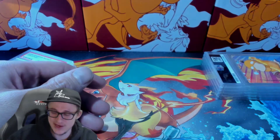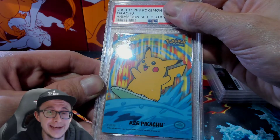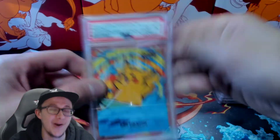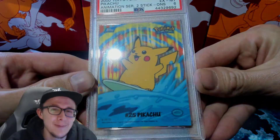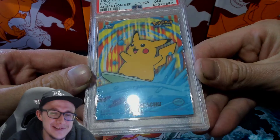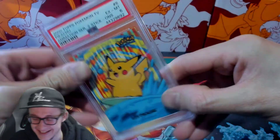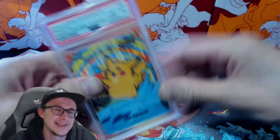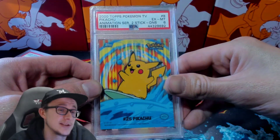This is the Pikachu — this is what we've all been waiting for. This is gonna be a 10... oh, it's a six. But one got added to the pop report as a gem 10 — not this one though. This one got a six. So now I have an eight and a six on Pikachu. My most favorite card.